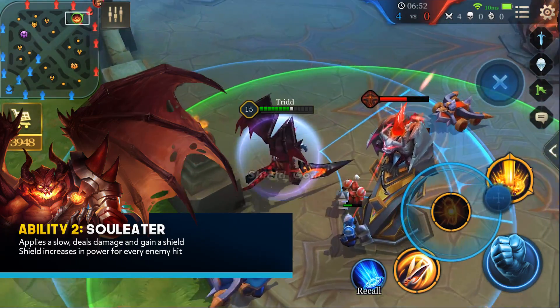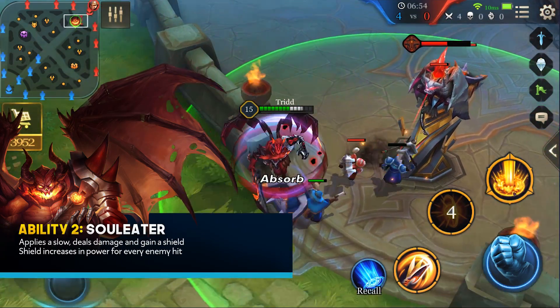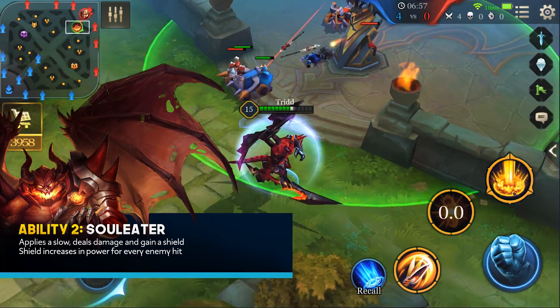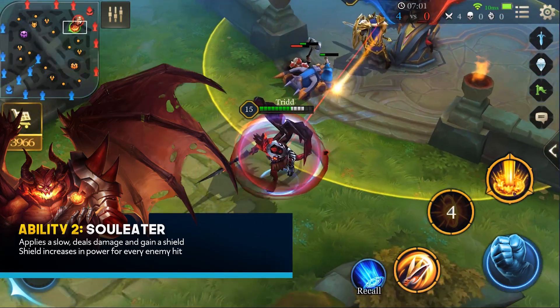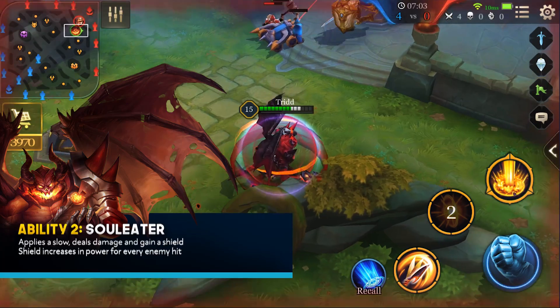Sole Eater is Maloch's second ability. Maloch will deal a small amount of damage, applies a slow to his enemies, but most importantly gains a shield that increases for every enemy this ability hits.